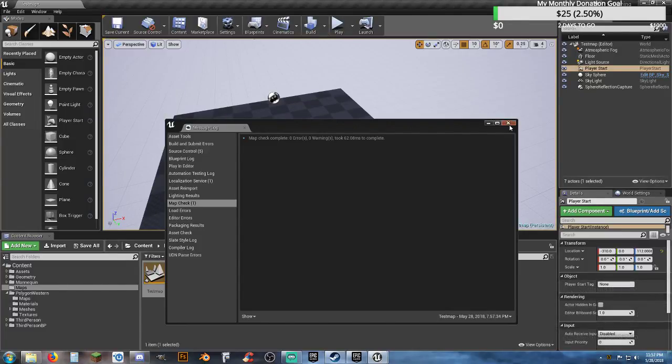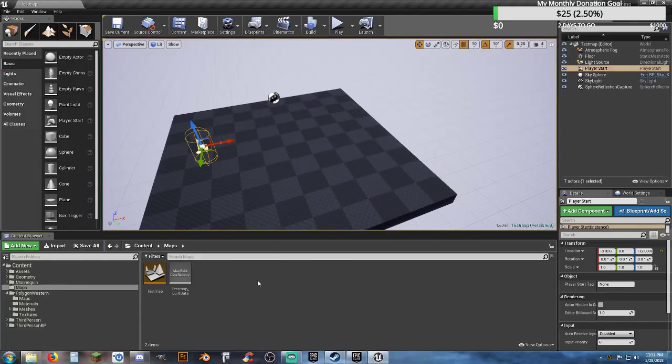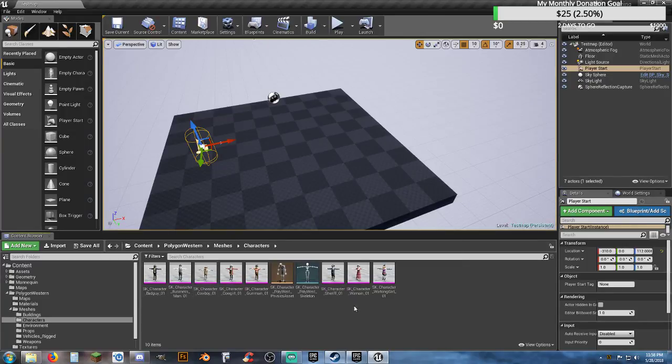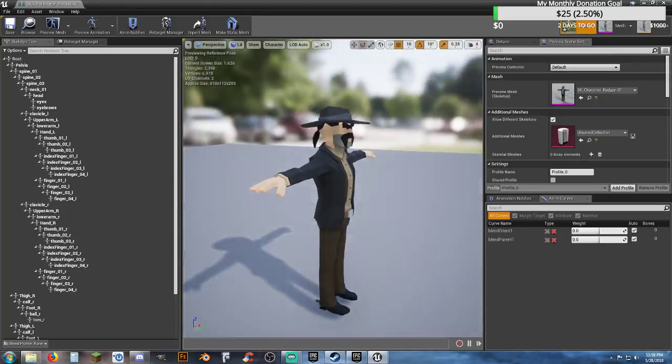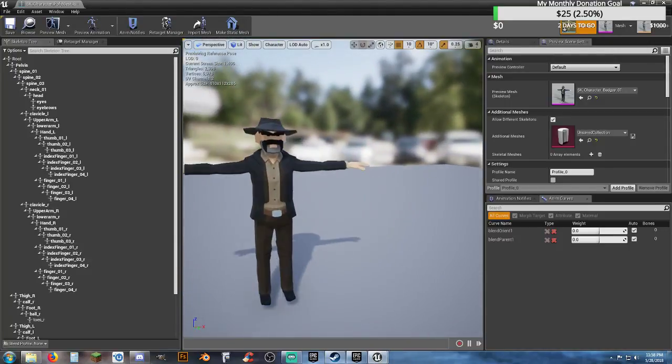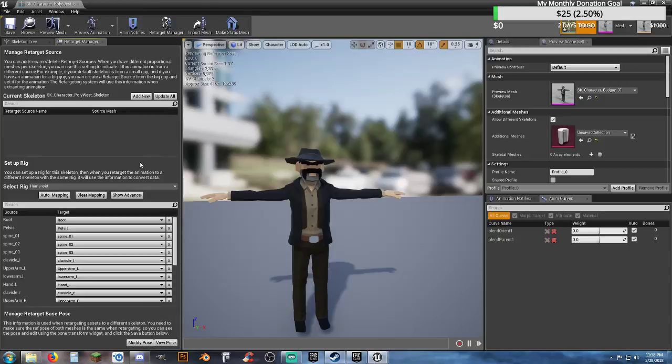To get animations, we'll do a basic retargeting. For those who don't know how to retarget, or have taken an interest in the Polygon Studios assets, what we're going to do is pretty simple. Let's first take a look in our mesh folder and characters. We have a handful of characters and one skeleton. I'll click apply to asset — not sure why it didn't have it applied to begin with. Looking at the normal character, we can change a few things if needed.